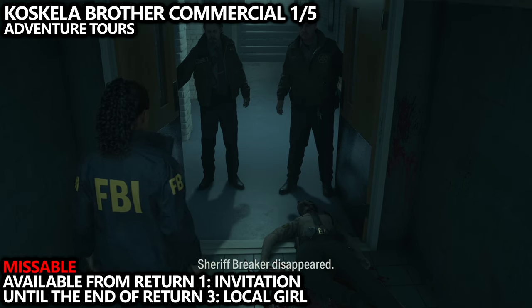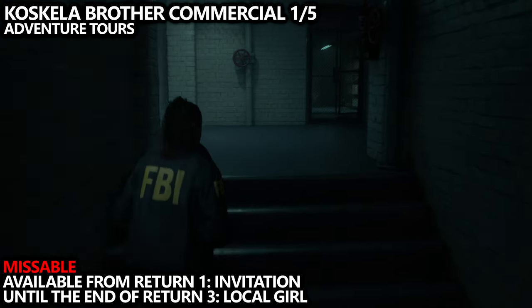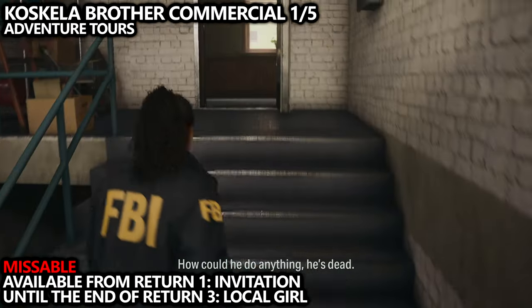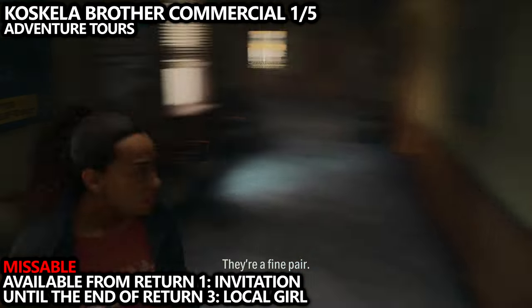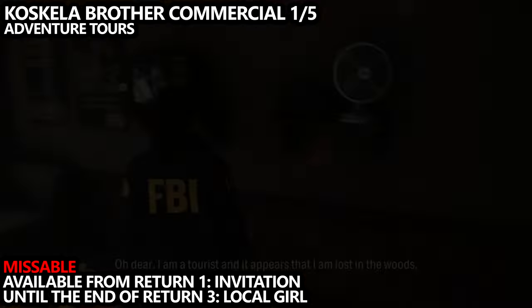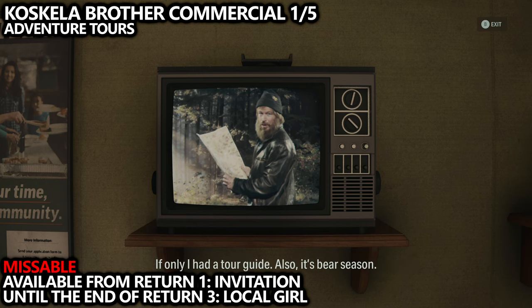One of them is very missable, so let's start with the most important one. You'll reach a point of no return near the end of the game — you'll get a warning and the game will allow you to go and grab collectibles. This is the only one that can't be grabbed during that section. During Saga's chapters Return 1, Return 2, and Return 3 only, you can go upstairs in the police station to the side room and find the Adventure Tours Brother commercial.